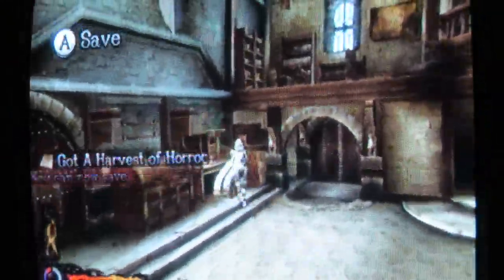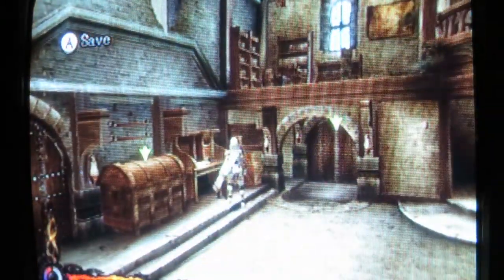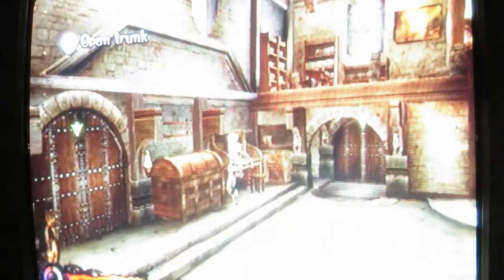Over here's our diary. I'm still going through the basics, kind of. That's where we save. Over here's the chest where we can store any unneeded items, like Diary Berries. I don't need those at the moment — I'll craft them later.